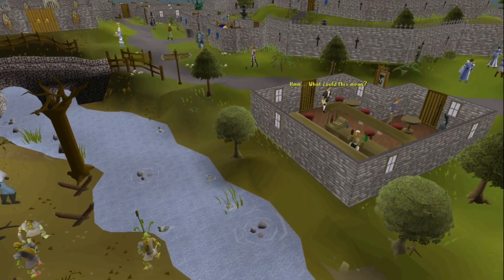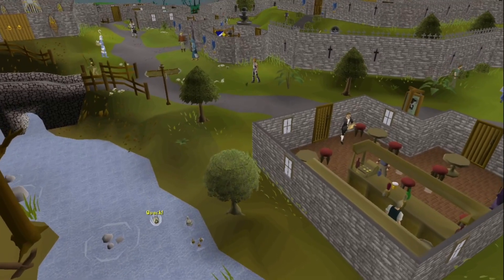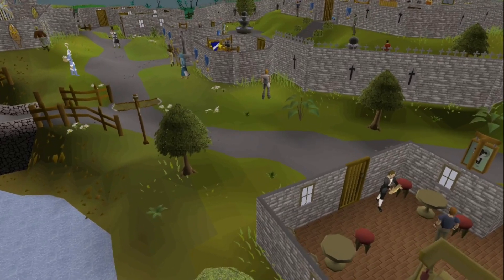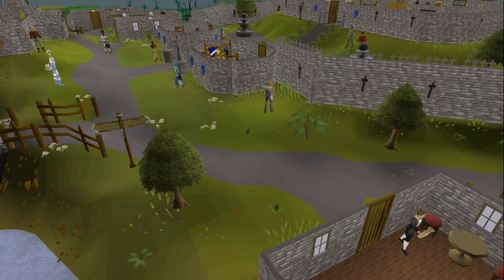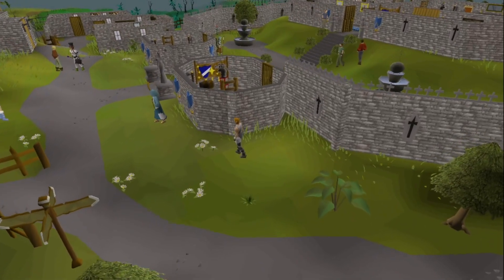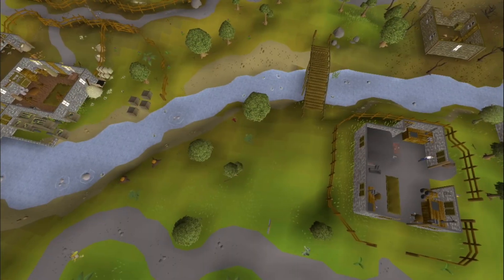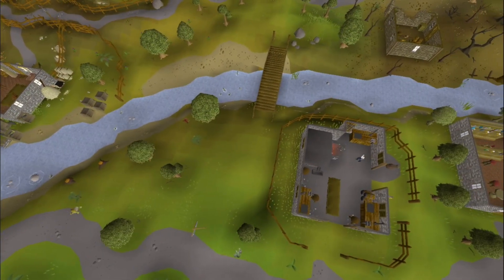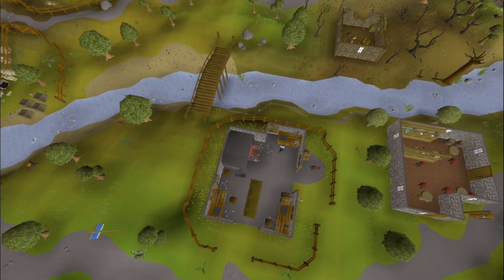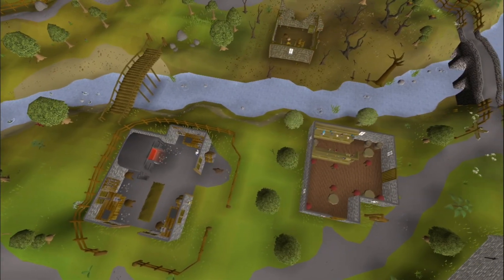If you've ever played or watched a UIM, you know that Ultimate Iron Man demands creativity and thinking outside of the box. This means taking full advantage of storage options, but also leaning on items that might otherwise go overlooked by a player with access to a bank. Whether it's expanding inventory space, increasing transportation options, or reducing the need to resupply, every little advantage that a UIM can possibly get should be carefully considered. Today, I'm counting down my list of the top 10 overpowered Ultimate Iron Man items.